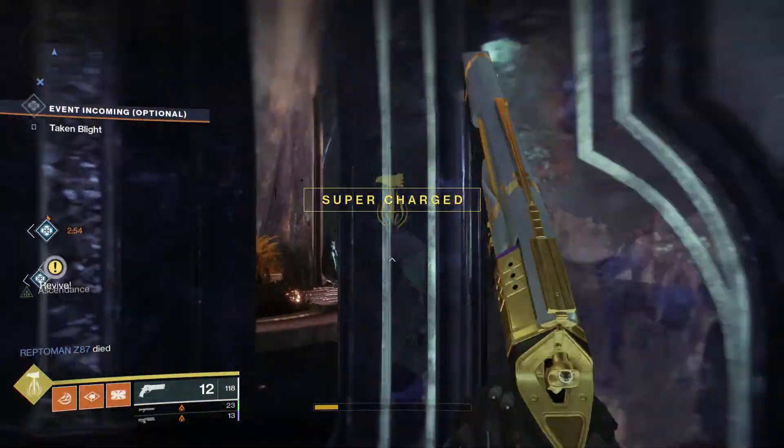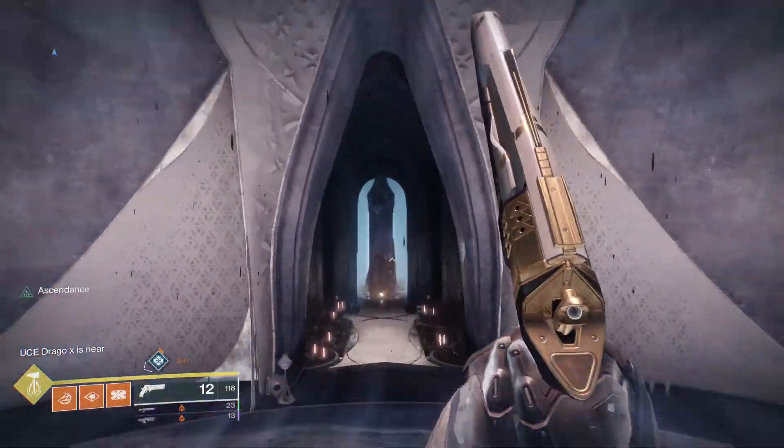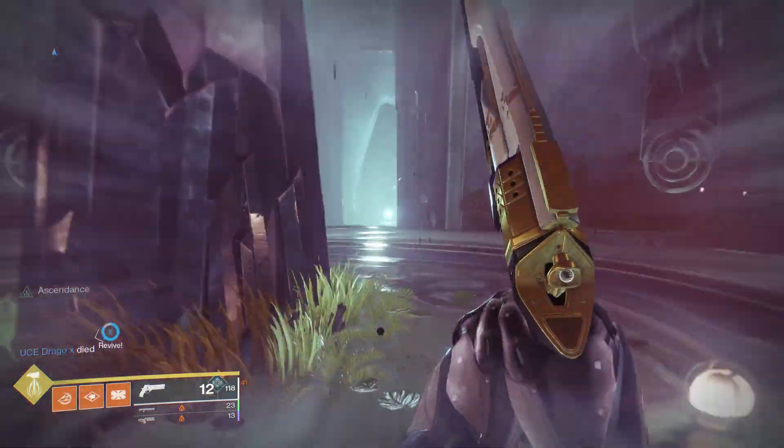The Ascendant Challenge is located in the Harbinger's Seclude, just north of the Ray of Sylvia, so just follow the path that I'm going to now to reach the portal for the Ascendant Challenge for this week.